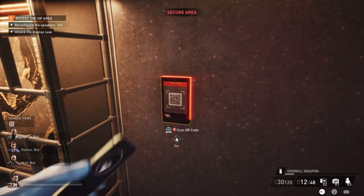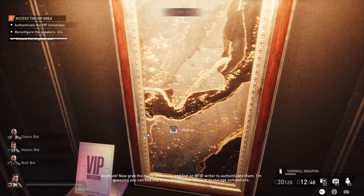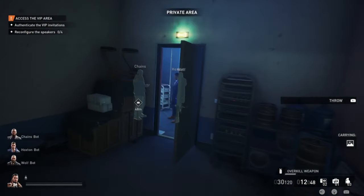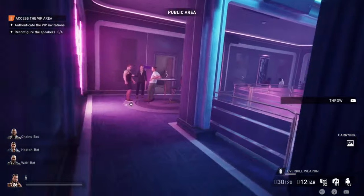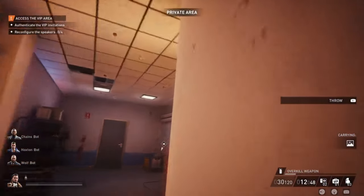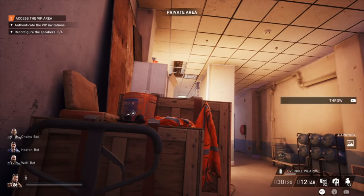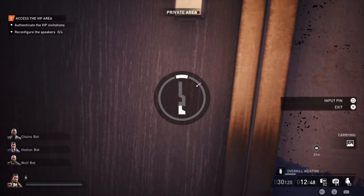The blank VIP tickets can't be used yet to get into the VIP room, because we first have to get them validated. For this, we have to find a machine that validates the tickets. There are a couple of possible locations. The first location I'm going to show you is the easiest — basically it's in this office over here. In this hallway, you just have some cameras, be careful, and then you'll have to lockpick the door. But for the rest, it's easy.